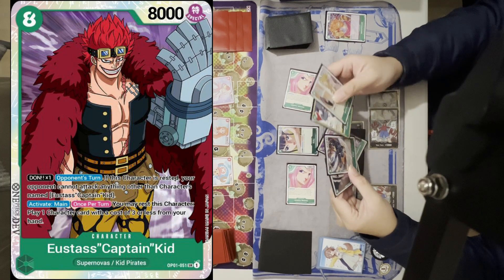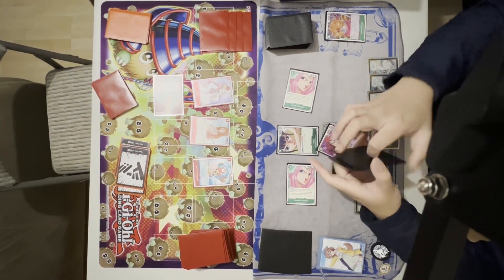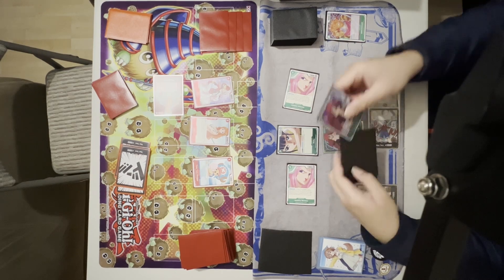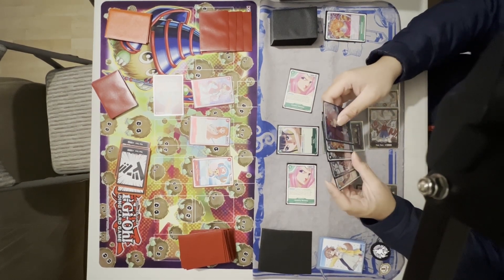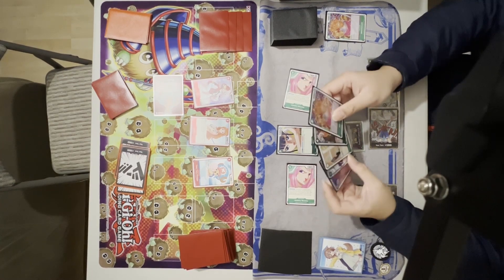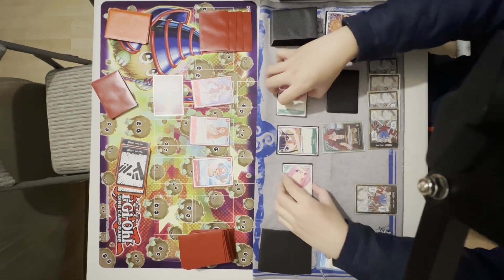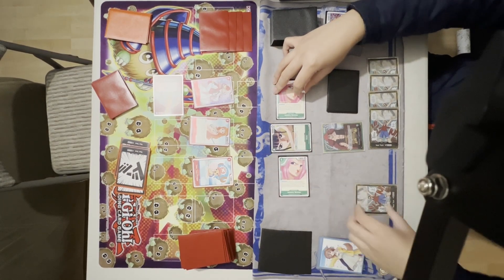I want the 8-cost Kit — I'd call it the boss monster of the Kid deck. When it's rested with a Don attached, it's as if Kid is using his magnetic abilities to draw all attacks to itself. So my goal for the board right now is to get a blocker on the board, and then next turn summon the 8-cost Kit.